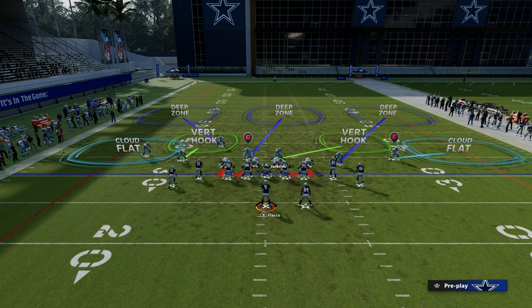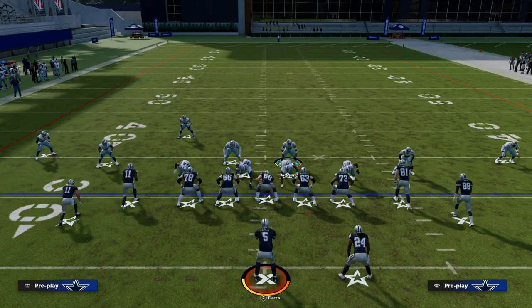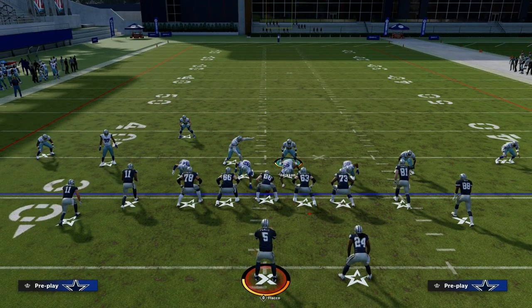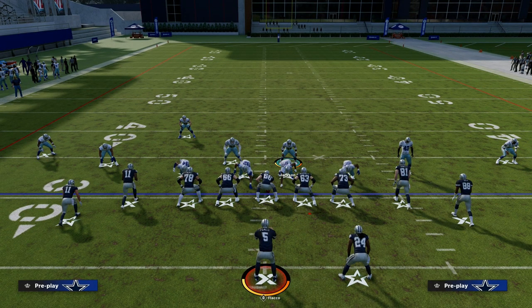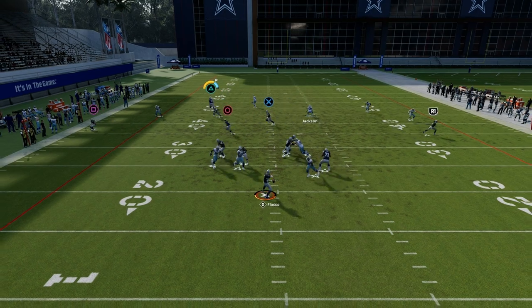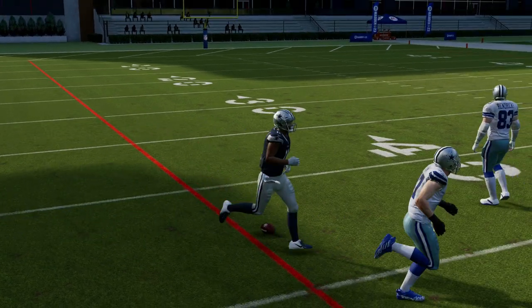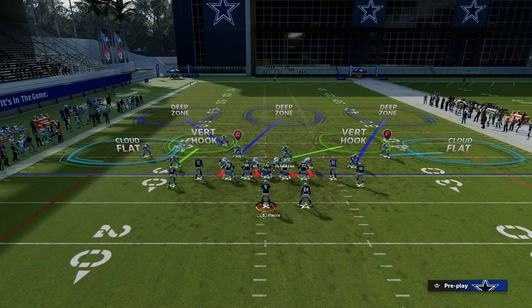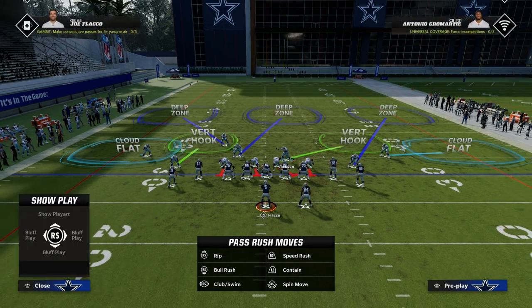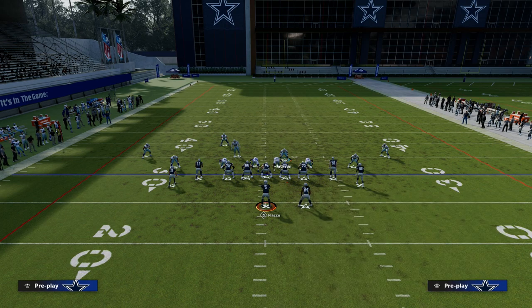And then you're going to send four. The key with send four is it will get you significantly better sheds than send three. Send four will get you significantly better sheds than send three here. So it's a great zone-beating concept here to the left side — one of the best year in and year out. You're going to notice the pressure is going to get there before that corner route can even get a chance to get open over the top. The sheds you get when you send four are much better than when you send three. Now the one thing that can beat you is this little steam streak.